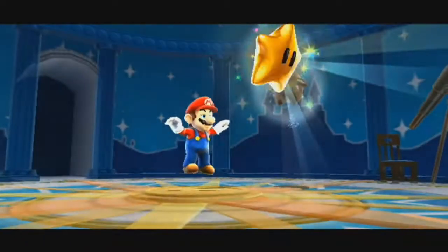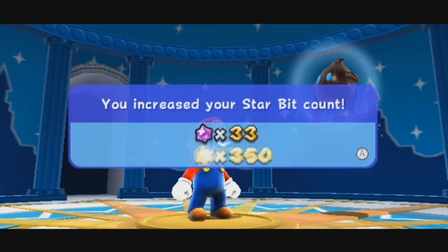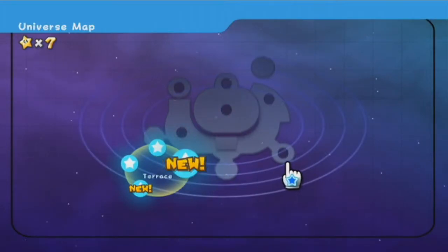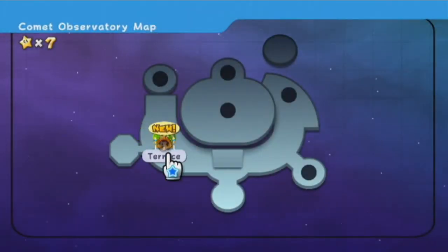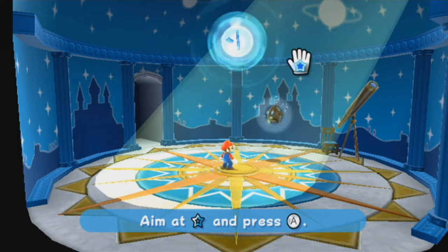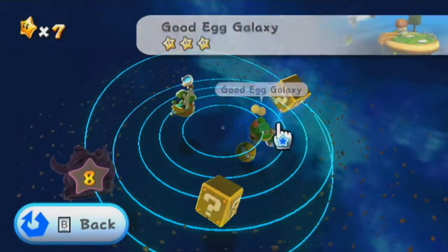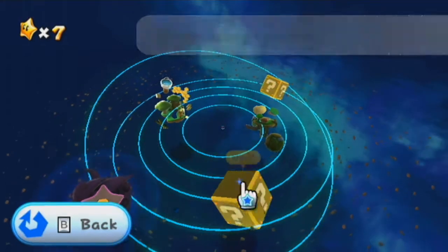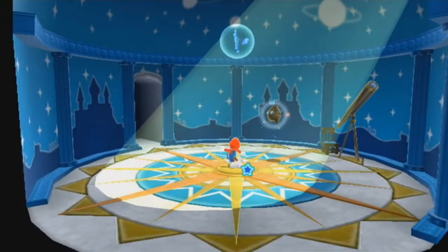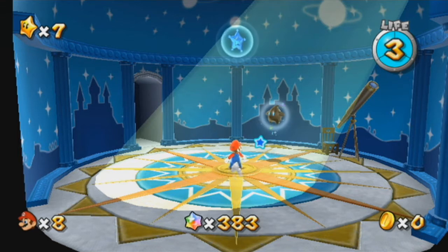Otherwise, we just have those two question mark galaxies left. We unlocked the other question mark galaxy, and we also unlocked the Hungry Luma outside the Terrace. There's going to be a Hungry Luma for every dome you find, and it'll lead to one of those one-star galaxies like these question mark galaxies. Since we unlocked the other question mark galaxy in this video, I think we're gonna save both those and then probably unlock the boss as well. I think we're gonna save the rest of the Terrace, and maybe the Hungry Luma, for the next part. So in the next part of Super Mario Galaxy, we will finish off the Terrace most likely. There are always some secret stars to get, but we can't really do those until they appear. I hope you guys enjoyed, and I will see you then.